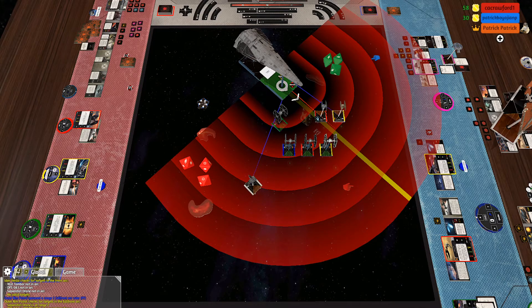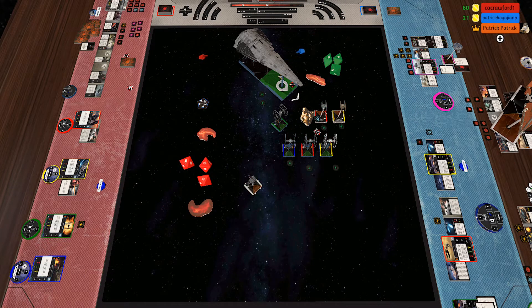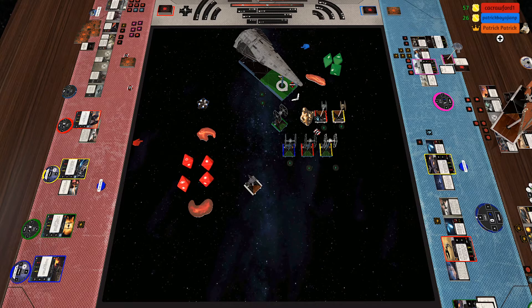You can shoot at the separatist drone at range two. This is fun because if I ion you I'll push you off the rock — true! You're in my bullseye so I'll get another one. This seems fair. That's a great example of where power creep can balance — that'd just be three hits and a crit.